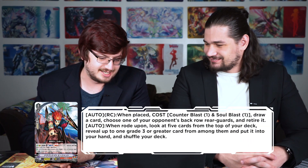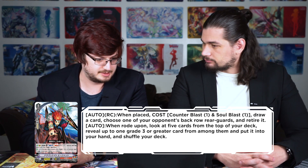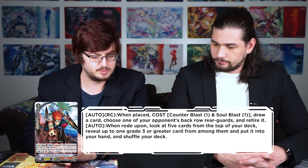Moving on to Kagero support: Dragon Knight — auto rearguard when placed, cost counterblast one, soul blast one, draw a card, and choose one of your opponent's back row rear guards and retire it. Auto rearguard: look at five cards from the top of your deck, reveal up to one grade three or greater card, put it into your hand and shuffle your deck. It follows Dauntless's whole gimmick — there's a break ride chain. It's a grade three searcher, which is honestly not bad. Counterblast one, soul blast one may be hefty but in certain decks you'll gladly pay it.